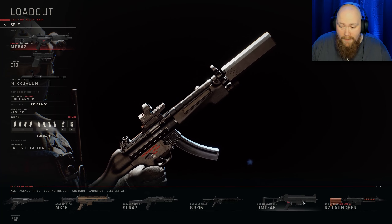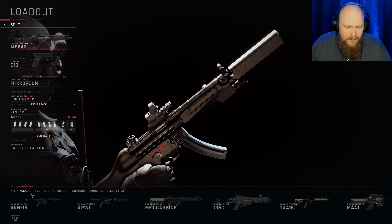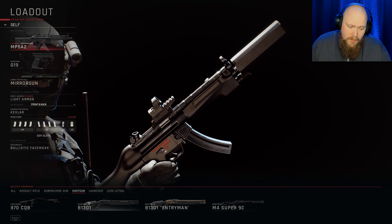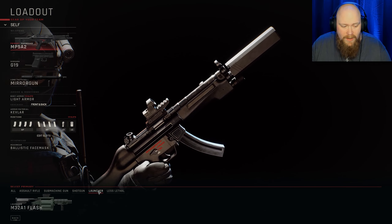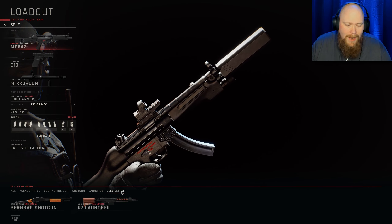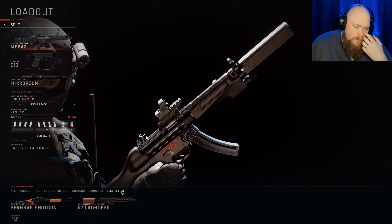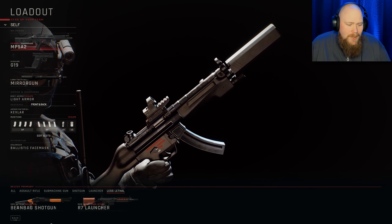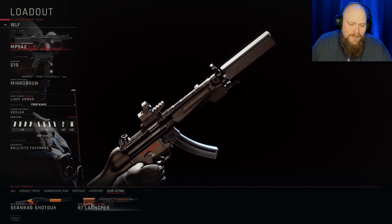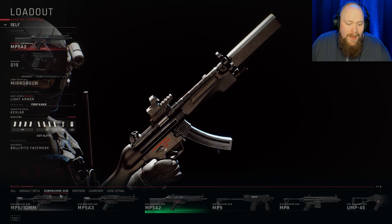They have a bunch of these — we got the assault rifles, which is clearly a bunch, we got the SMGs, we got the shotguns. Of course, there's not that many shotguns. We even got the M32A1 flash launcher, and then we have less lethal — I love this — less lethal. It doesn't say that it's non-lethal, it's just, you know, less lethal. So we get the beanbag shotgun, and then we have the R7 launcher. It says non-lethal but it's less lethal.